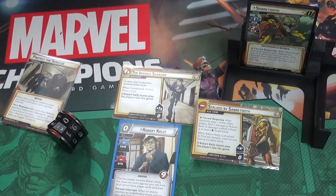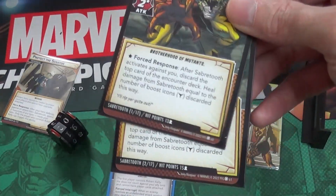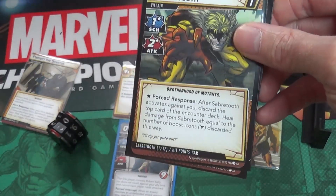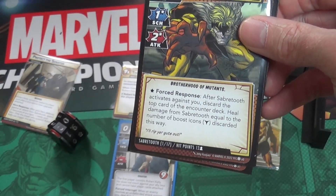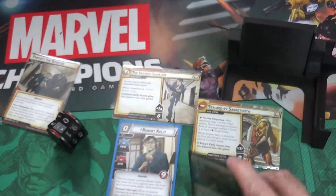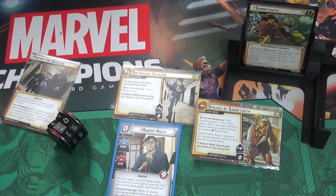In order for us to win we have to knock Sabretooth out through his two stages. We're going stage one and two. You can see his hit points - 13 hit points per player for stage one, and then he'll go to stage two where he'll get 15 hit points per player. If we can pull that off, we win.